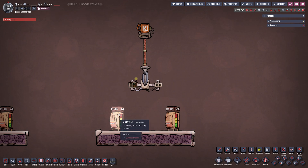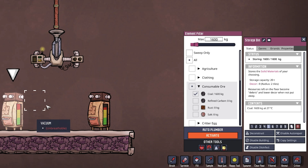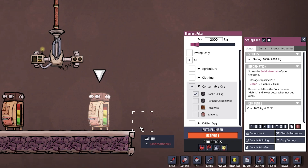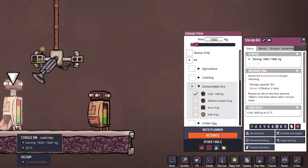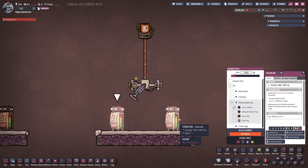That is function number one. Here I have the exact same setup with an auto sweeper, a depth generator, and two storage bins that are exactly identical — same max value of 1600, same consumable (coal), priority five. If I want to put 2000 kilograms into the right one but keep the left at 1600, I set the right one to priority six and the sweeper grabs from the left and puts it into the right. Raising the priority on the left reverses the direction. We can move stuff back and forth between storage bins based on priority.